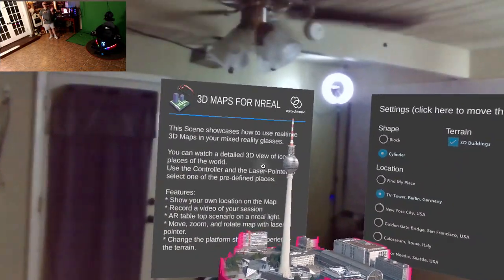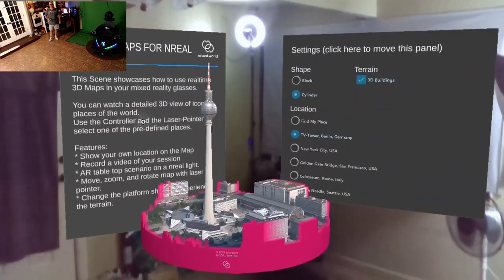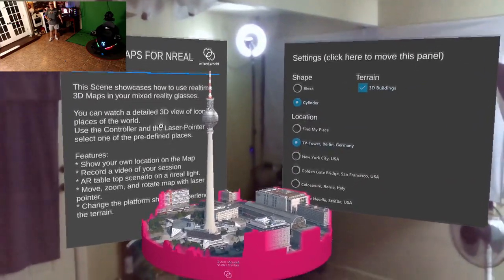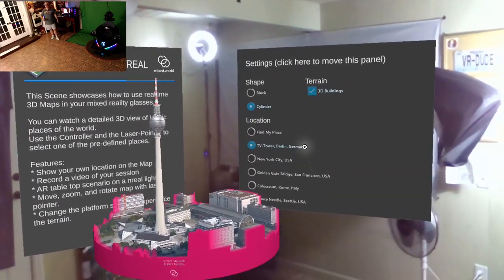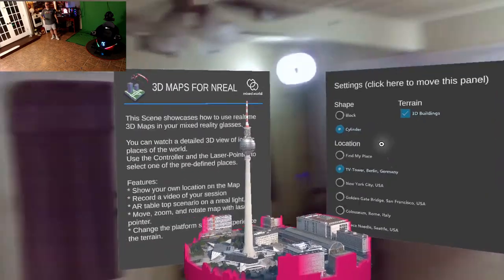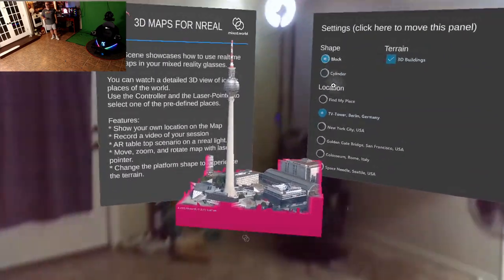Let's move on to maps. Here we are in 3D Maps for Unreal by Mixed World. This one you're not going to find on the Play Store just yet — I found this on the Unreal Developer Slack channel. If you have Unreal glasses I'll leave a link to the Slack channel; there's no real requirement to join other than wanting to learn more about Unreal. As you can see, this is a detailed 3D view of iconic places in the world. They have some places pre-set like the TV Tower, New York City, the Golden Gate Bridge, the Colosseum in Italy, and the Space Needle in Seattle. And something that just came in a recent update is Find My Place, so you can actually zoom right into your hometown now.